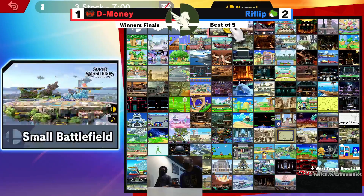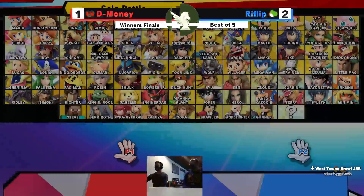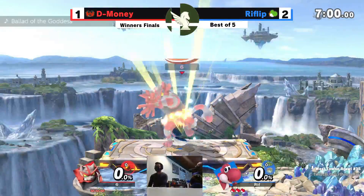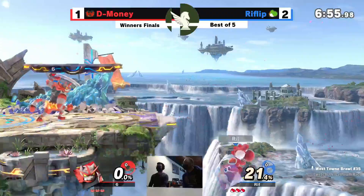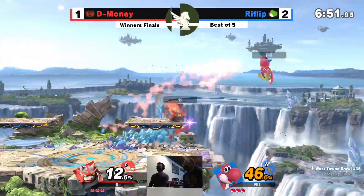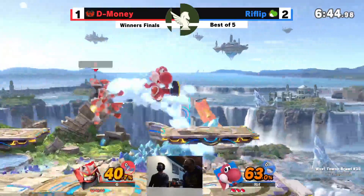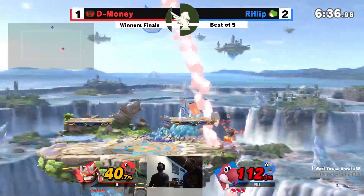Looking very good — it's D-Money up against the ropes. I would not count this Incineroar out though. Incineroar vs. Yoshi one more time — game four on Small Battlefield. These two dueling it out. Short-hopping Incineroar raining damage out as these two get the early game rolling. Huge up smash.